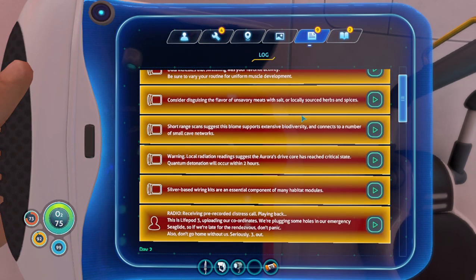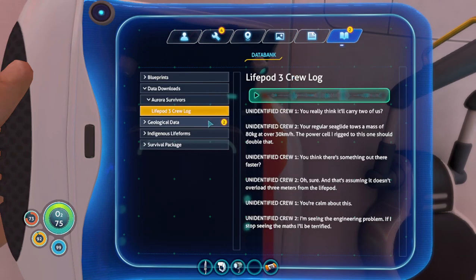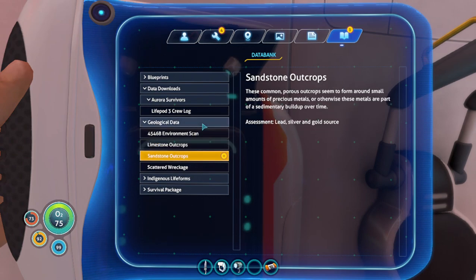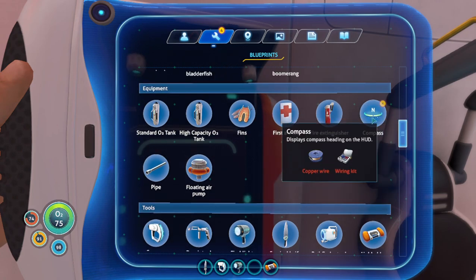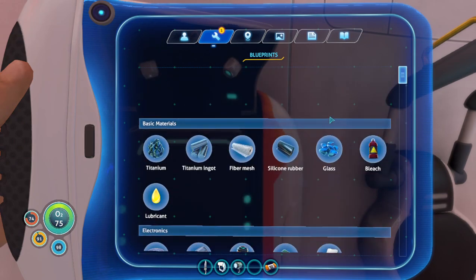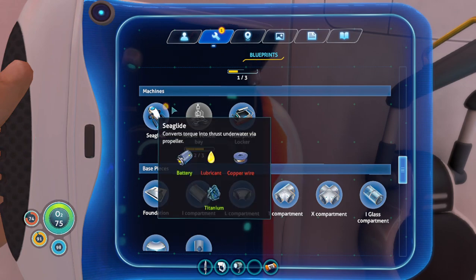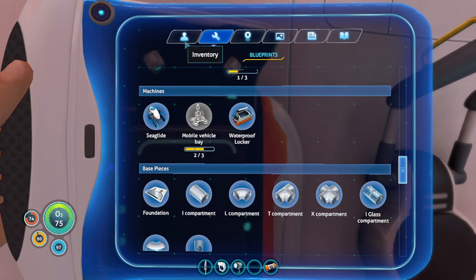Let's go through this. Geological data: limestone and sandstone — that's just telling you that you can find stuff in them. Nice. We got that compass — we need to make that compass. And we can make the sea glide as well. Remember how I mentioned we were going to be using that lubricant later? I'm smart. We got the lubricant and the copper wire. While we're sitting here I'm actually going to go ahead and save. I do highly recommend saving because, well, this is a game — crap happens.